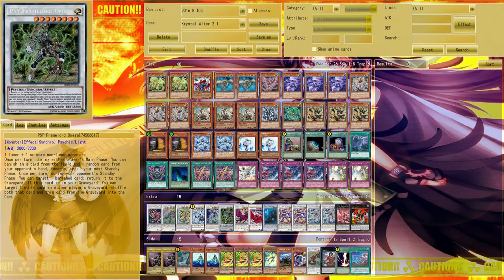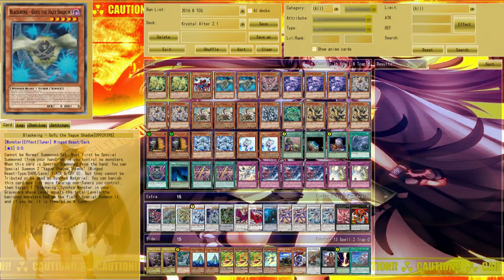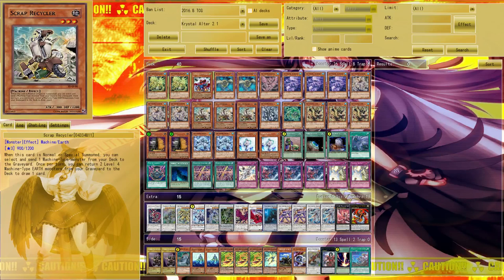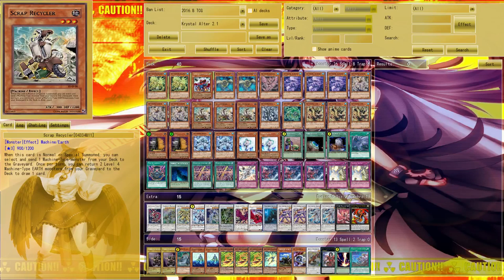You can go for both Infinity and Zolkin with Quick Draw. As for Gofu — it's actually mainly there for a first-turn Omega, not primarily for Zolkin. Zolkin is mainly summoned by Quick Draw Synchron. In the best case scenario, you special summon Gofu, normal summon Scrap Recycler to dump what you need, make Omega, and go for the Psy-Frame Omega plus Blinker combo, which gives you a very solid board.